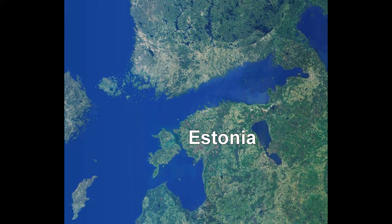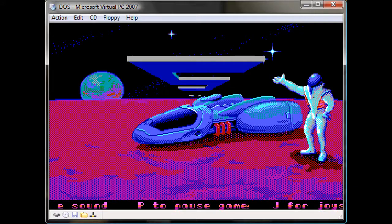Blue Moon was founded in the 1980s by a few students in Estonia. Their first game is called Cosmonaut, released in 1989, which is a game where you jump around and avoid obstacles in a hovered ship, trying to reach the finish line.